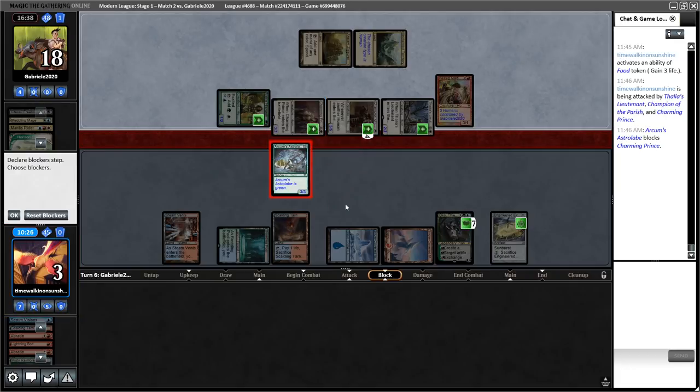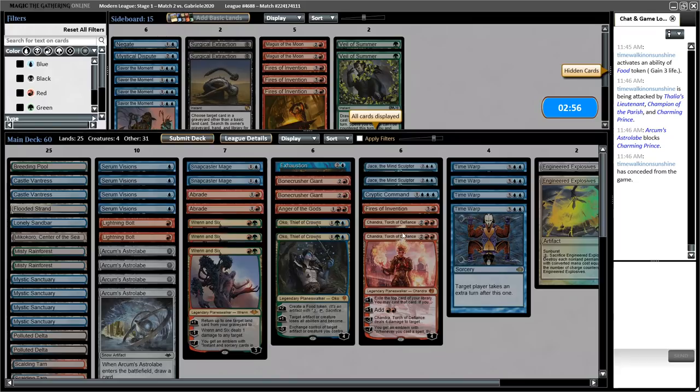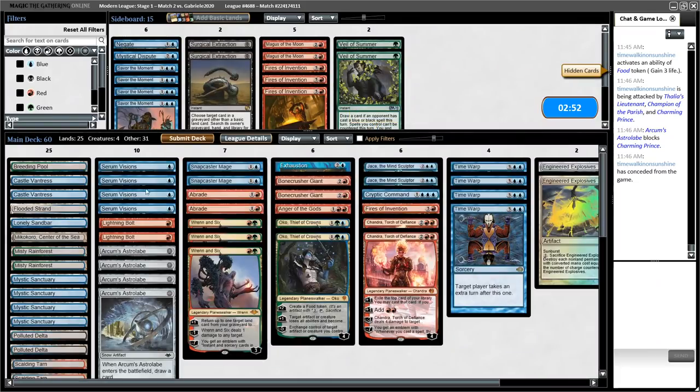Block this one. We're a mana short — I forgot we need to crack that. Alright, yeah, we're dead. Unfortunate. Do we want to change anything for game three? I think we're good. Alright, we will go first.